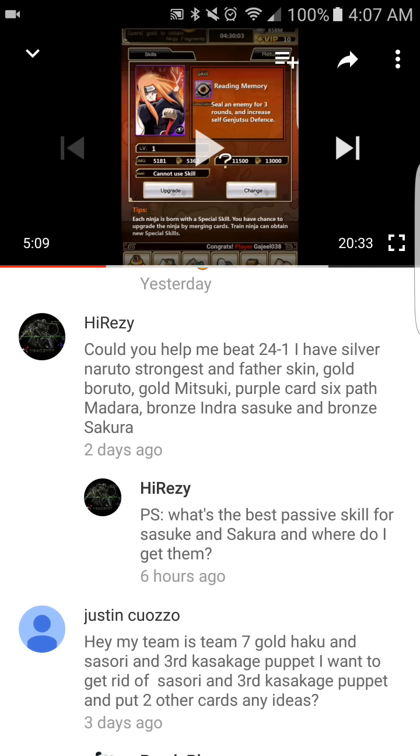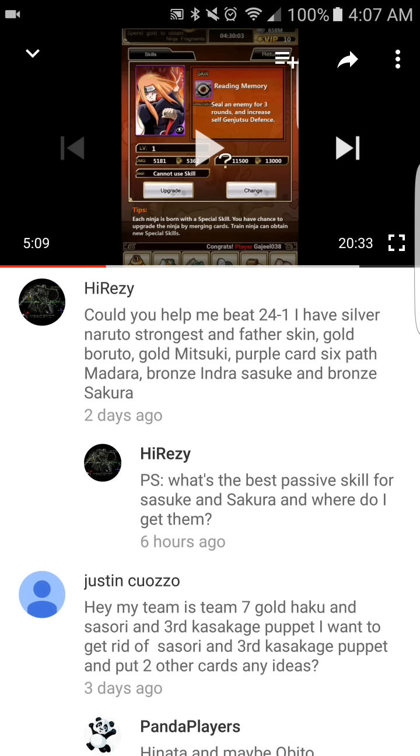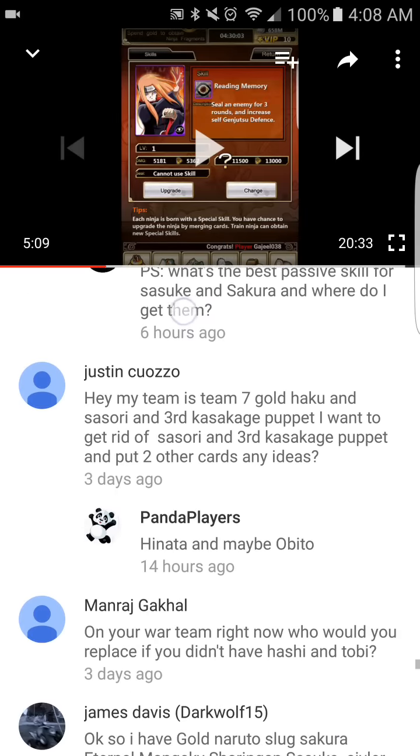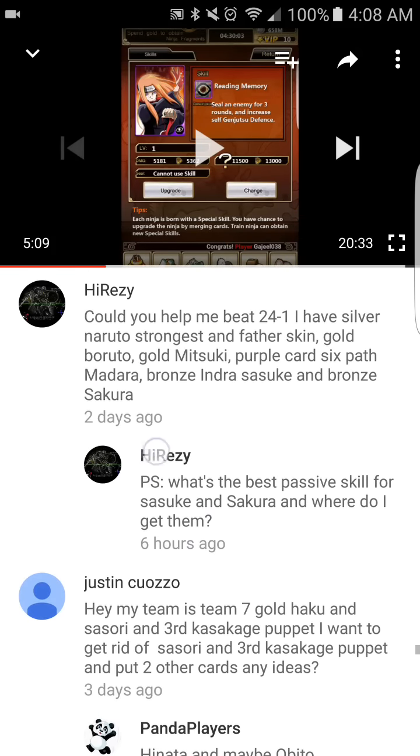Someone has silver Naruto with the Strongest Father and Son skin, gold Boruto, gold Mitsuki, purple card Six Path Madara, bronze Indara Sasuke, and bronze Sakura — and they're asking for the best passive skills for Sasuke and Sakura. For Sasuke, if you're looking for damage output, equip the Demon Lantern — you can get it from the heroic dungeons. For Sakura, her best passive is the Unrivaled Shrink passive, which is unfortunately event exclusive and requires consuming during her event.